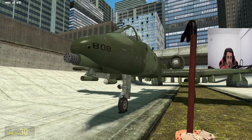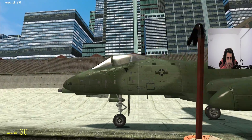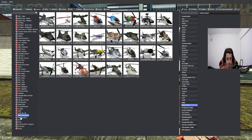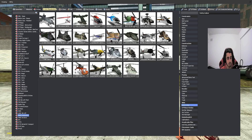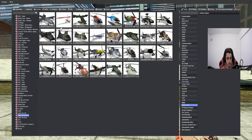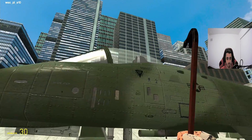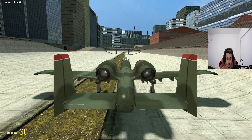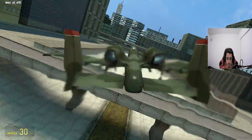Hello everybody, microspecgamer here. Today I'll be doing a review of the WAC aircraft, showcasing the WAC community pack which contains a lot of aircraft ranging from the Thunderbolt all the way to the Air Creation, which looks like a very old type of aircraft. It's a pretty old pack but still one of the best ones I've seen.